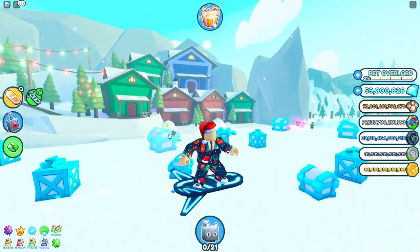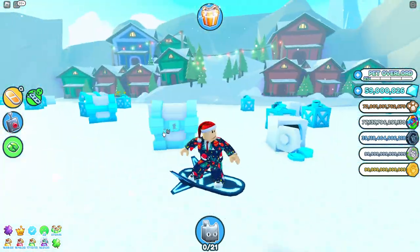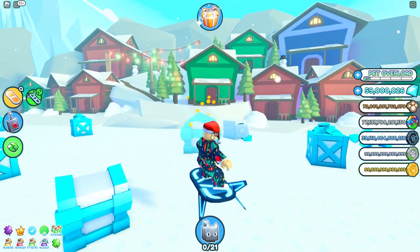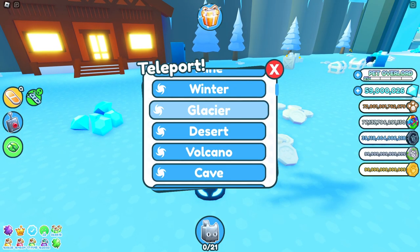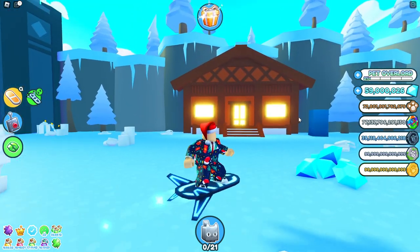I've already claimed that one so I don't know exactly which house. Just make sure you check all the red houses - the present will be visible on the front porch, not inside. Another one I kind of missed is at winter - click the winter teleport, there's a little house and it's in this corner.